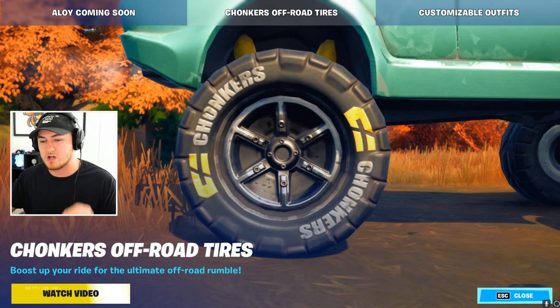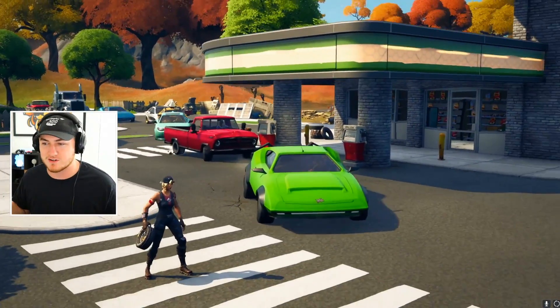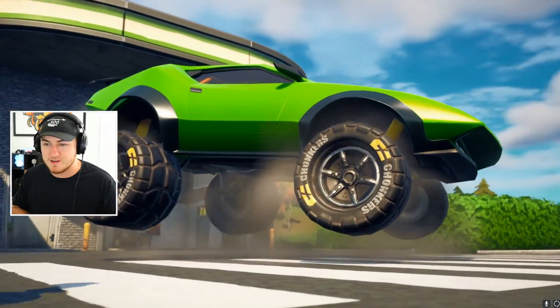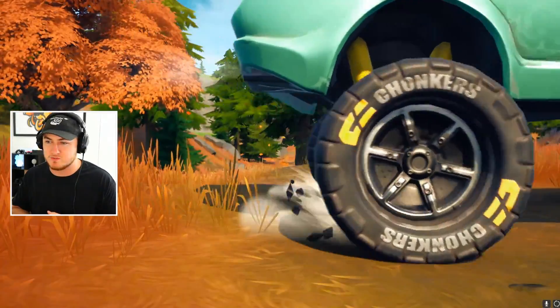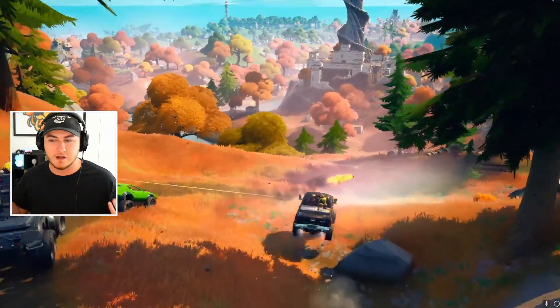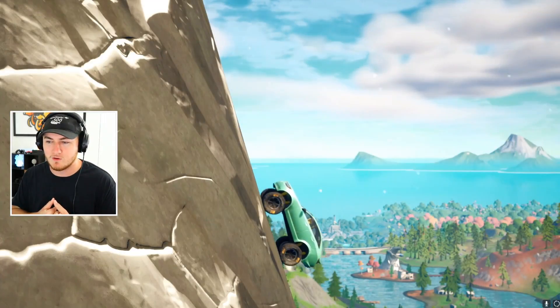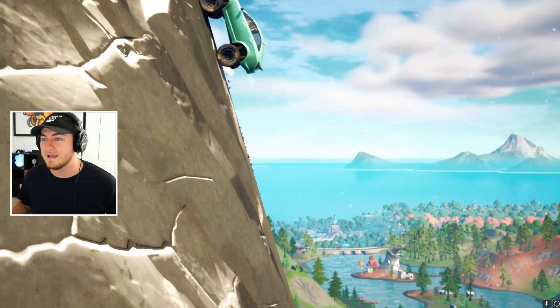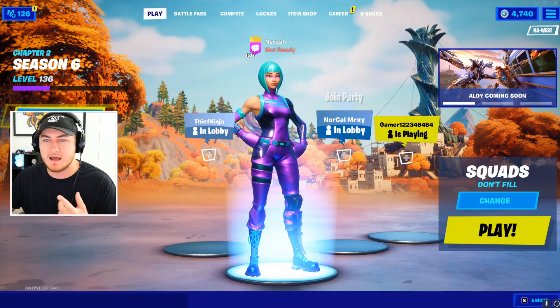We're also going to be checking out some other features of this update, like the brand new Chonker off-road tires. Let's watch the trailer real quick because I haven't seen it and I am really curious. There are a bunch of cars here in Pleasant - some Chonker tires, big tires. I think it makes the cars go really quick off-roading, considering a lot of the vehicles are really slow when you're not on the road. Wait - do those tires actually let you climb mountains like that? We're going to have to test that out.